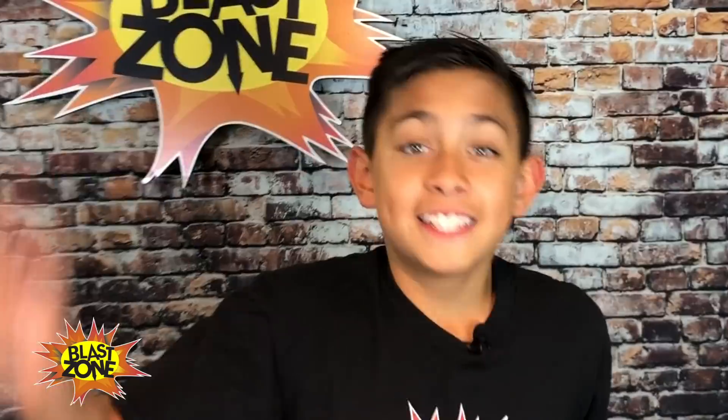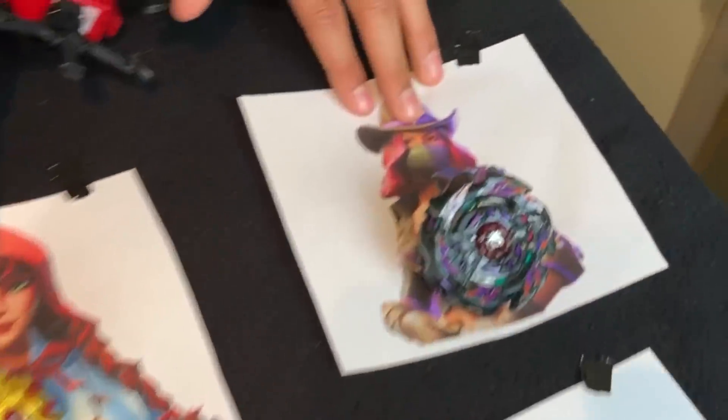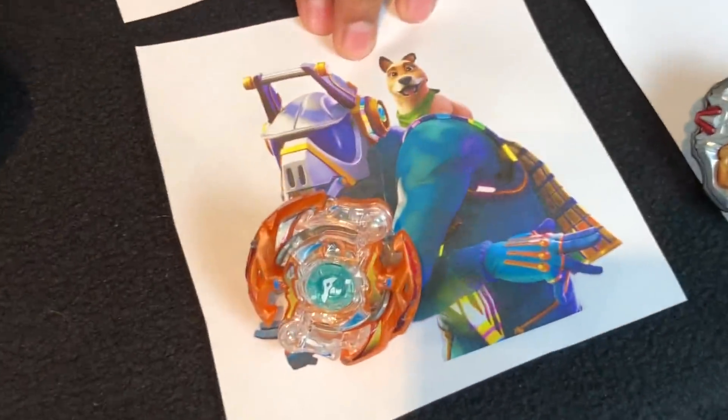Hey guys, welcome back to the Blast! Today we're doing Beyblades as Fortnite Season 6 characters — Fortnite skins as Beyblades. I made some Beyblades that look like the most popular skins in Season 6. We've got teams of four. The first team is Fable, Calamity, Straw Ops, and DJ Yonder.